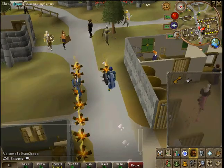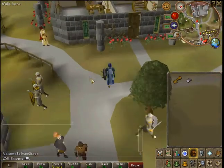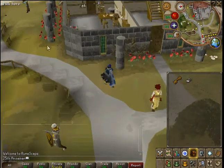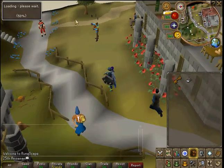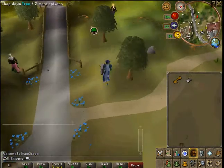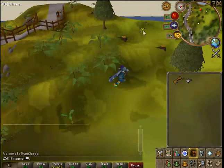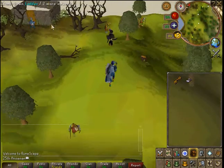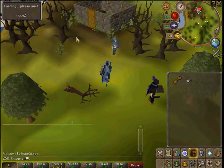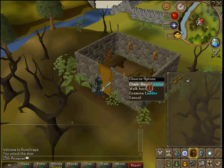So now what you do is you go to the Barbarian Village, which I'm going to do now. Let me just turn on my running. On the way to Barbarian Village, you're going to be going this way. You're going to have to take a turn and go into that house, and then you climb down the ladder.